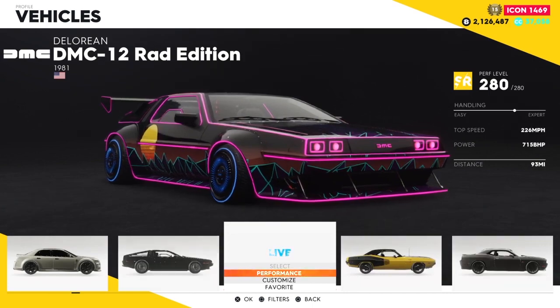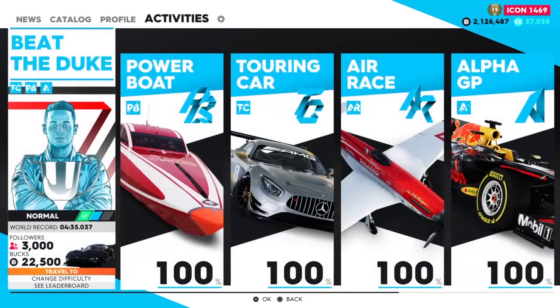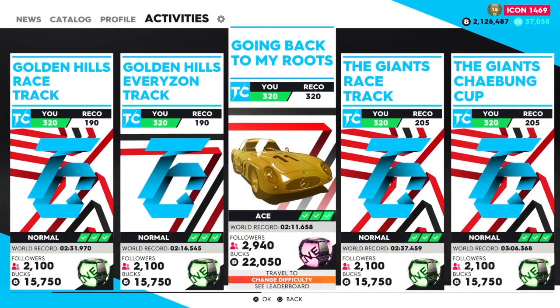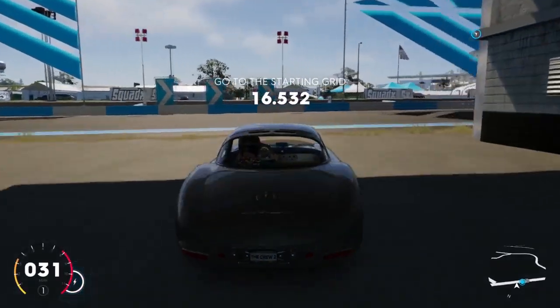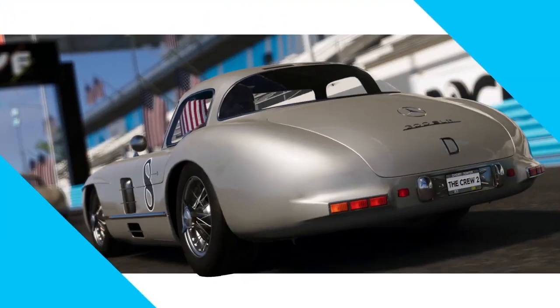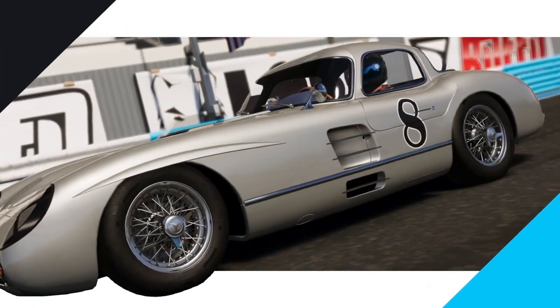The first car we are going to get is going to be a free touring car. This one, if you have a friend it will help, but it is not required. To get this car, all you need to do is just win this race called Going Back to My Roots. Winning this race will gift you this awesome car. You might think this car is bad, but I promise you it's actually a naughty little rig. With the right setup, this car floats around corners and is quick on the straights.